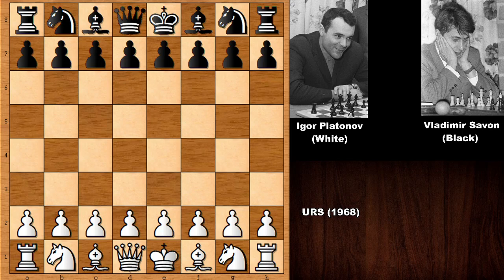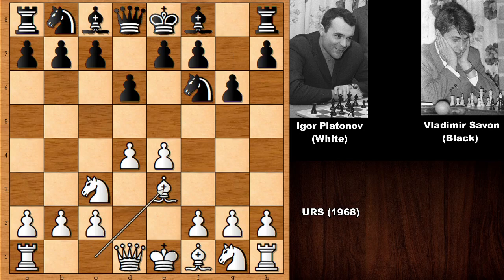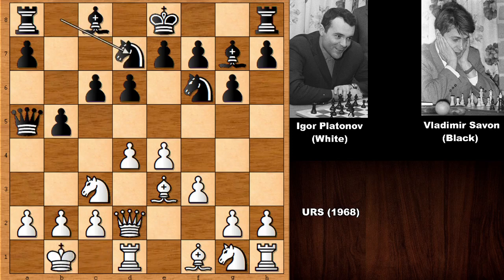Igor Platonov starts the game with e4 and we have the Alekhine's defense. One of the most played moves is e5 attacking the knight, but we have knight to c3, d6, and the game is transposing into the Pirc defense. So d4, g6, bishop to e3, c6, queen to d2, and b5. White plays f3 developing the bishop — so far normal moves — castling from the queen side, king to b1, developing the knight and bishop to h6.